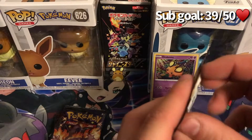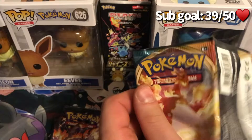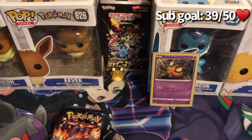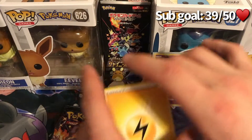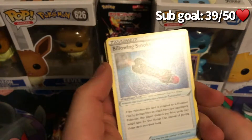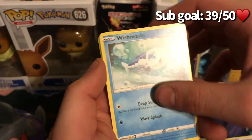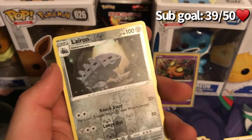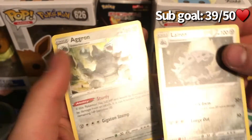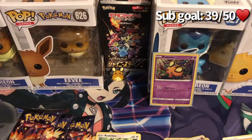Let's go ahead and do Darkness Ablaze first. Since we don't see this one too often we'll tear open our Charizard packet. We got: lightning energy, Dugtrio, billowing smoke, heat energy, Rillaboom, Wishiwashi, Pansage, Tauros, Diglett, Lairon — reverse hollow — and an Aggron hollow. Interesting pack, definitely not complaining with that. Let's get that hollow Aggron sleeved up.